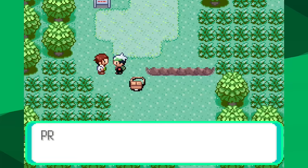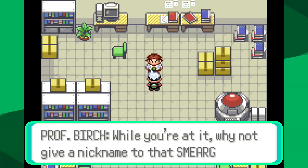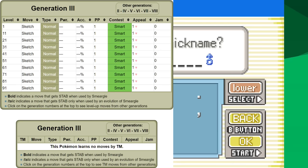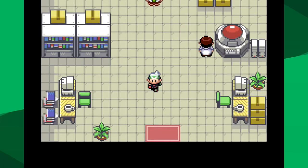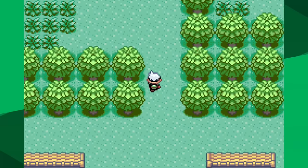My job is to think about what Pokemon are coming up and Sketch the right move for the right situation. Smeargle relearns Sketch every 10 levels starting at level 1: 1, 11, 21, etc., so long as I don't already have Sketch in my moveset. That means we're going to need to Sketch a move relatively quickly.